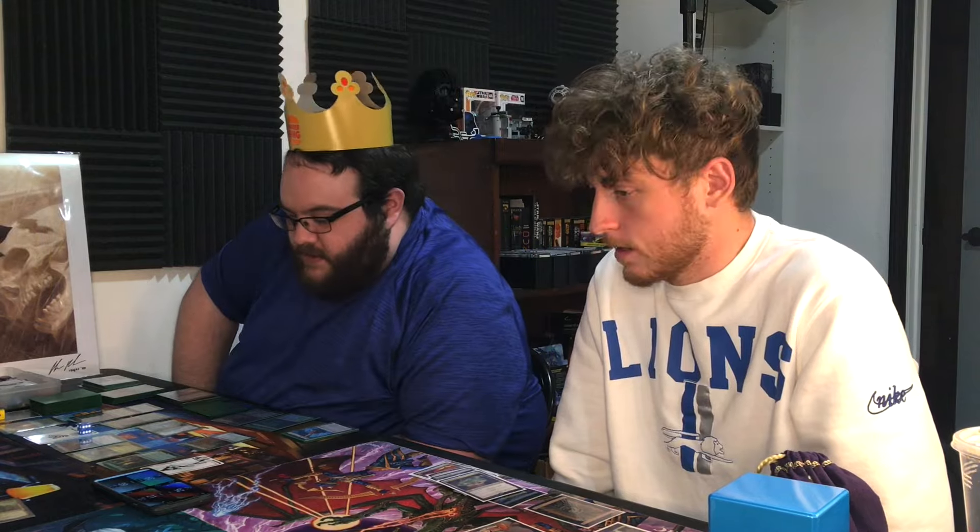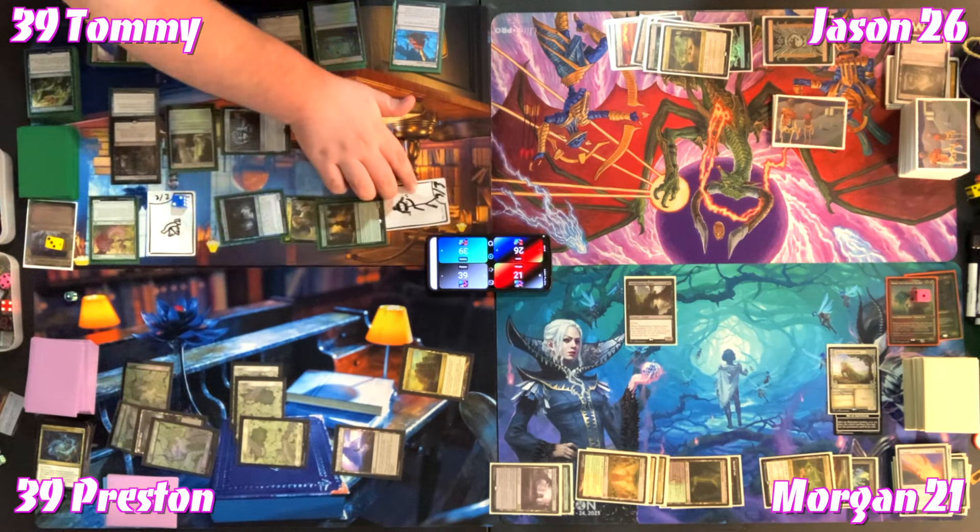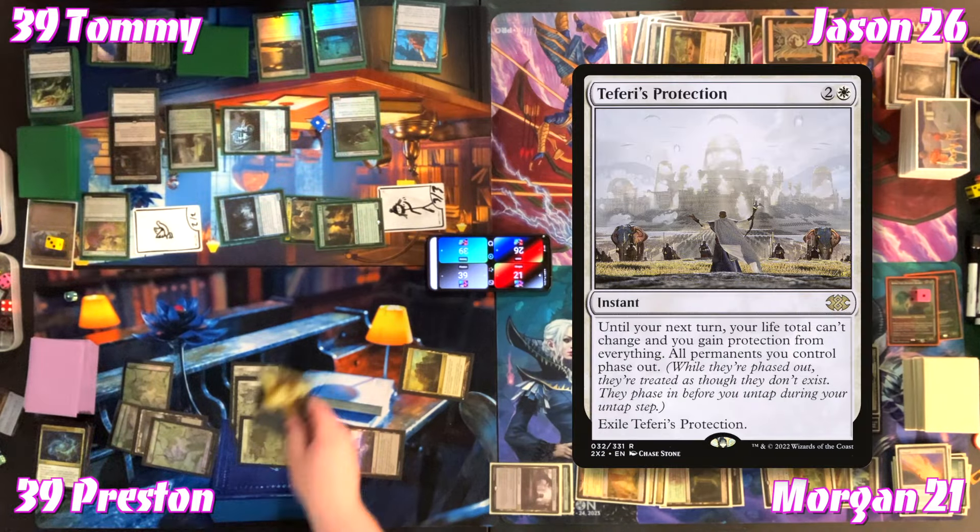Tommy casts Thunderous Snapper for the drawn card, plays War Room as his land, and casts War and Power Stone for three. Tommy swings in combat — hitting Preston for seventeen: six plus eight plus the rest — 'Get Marshall, he's at twenty-two.' Preston can't take twenty-two and is eliminated.